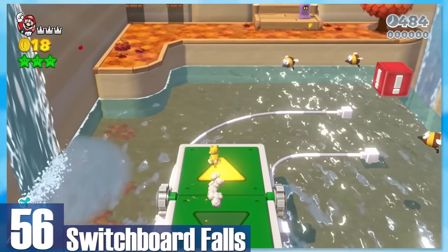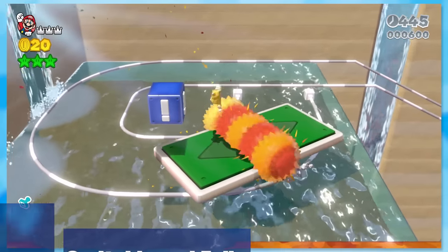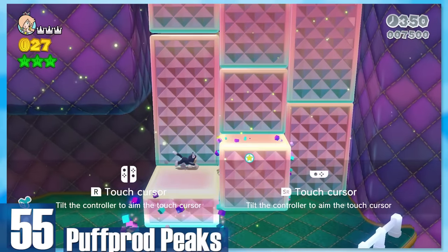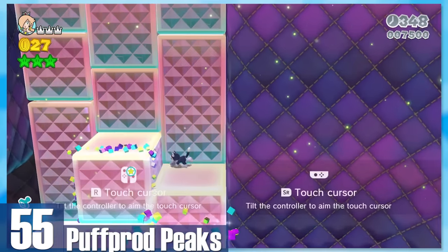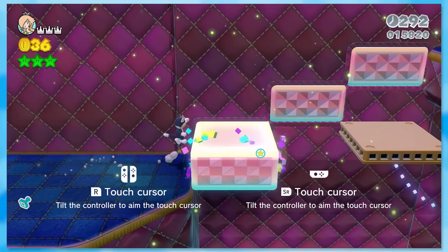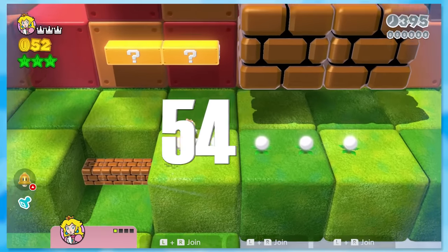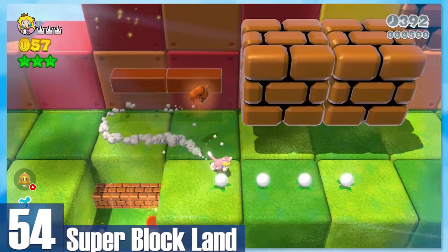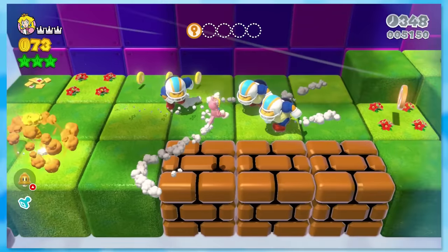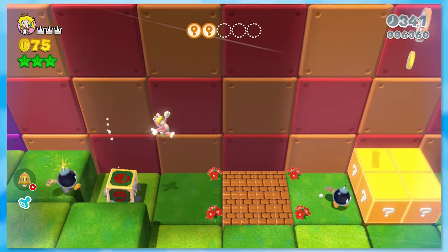56: Switchboard Falls. There are quite a handful of switchboards — they're interesting to use since you can control which direction you want to go and even fly off one path to another. 55: Puff Prod Peaks — the ultimate touchscreen-based level. It's a little clunky on the Switch, but it still works pretty well. You'll tap platforms to move them up and down, some packing cool secrets. 54: Super Block Land. They nail both the block look and the Mario 3D Land look. A bunch of blocks are big and you gotta find key coins and smack Charging Chucks around.